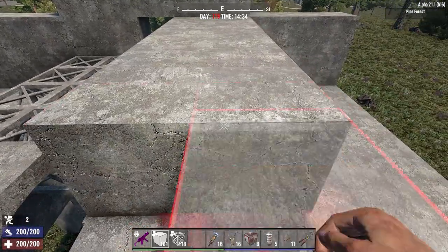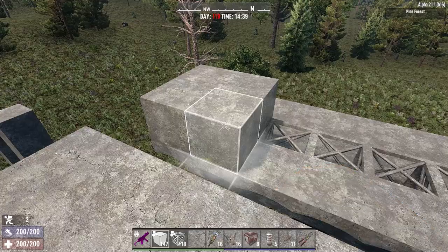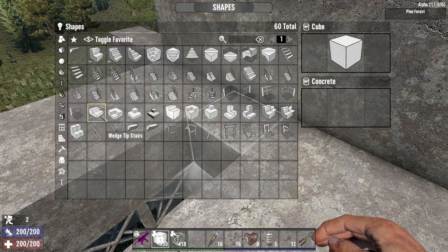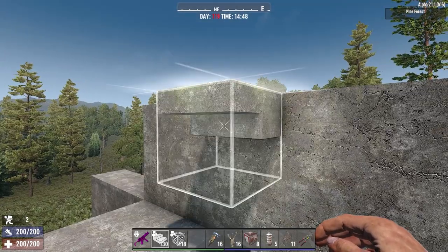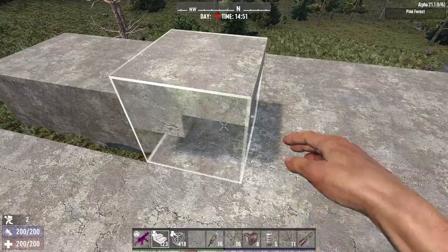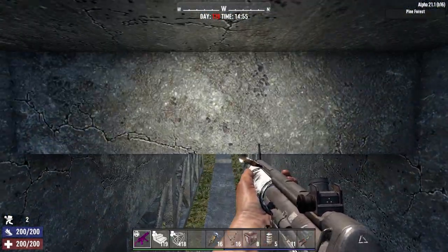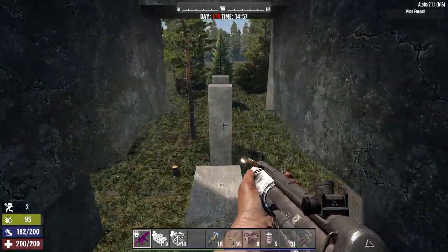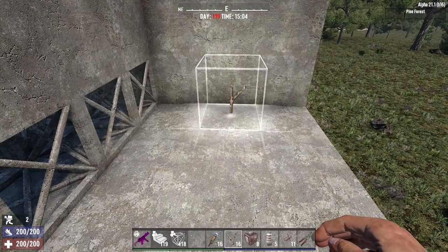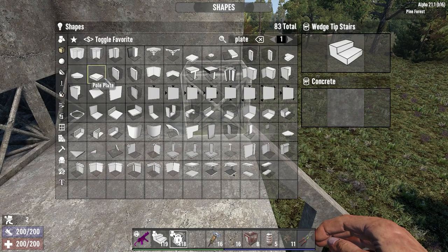Let me know when building your versions if you find another block that does a better job. On top of this, put in standard cube blocks across both rows of the metal trussing 3D blocks. Down the middle we need to put in the wedge tip stair spot, rotated to the top so that zombies entering the tunnel will be forced to crawl — giving us nice easy headshots and stopping us from hitting the demo button.